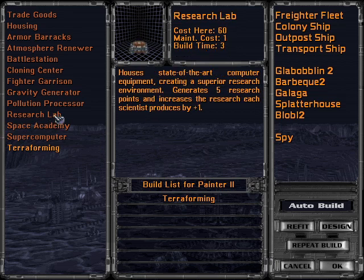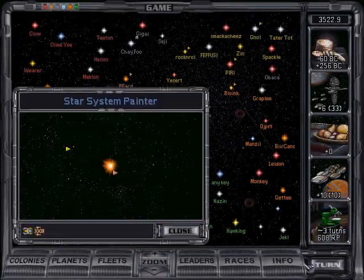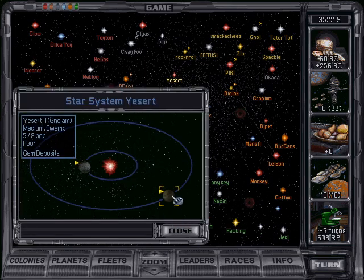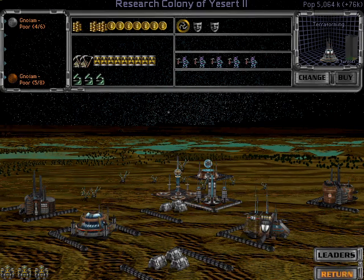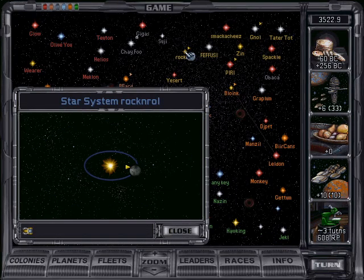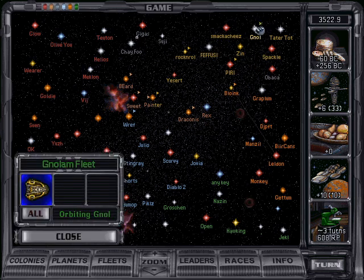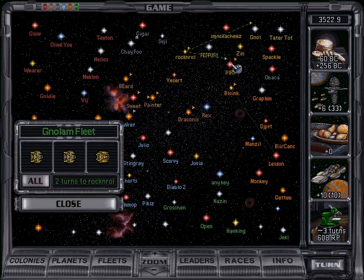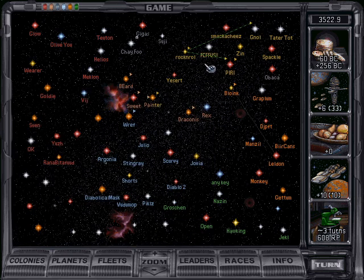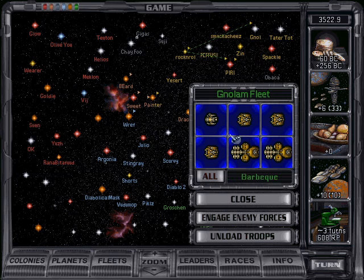Pollution processor — got enough people here. Everybody's terraforming, I hope. We can get here now. So we need to send some stuff over there. I think we're fine with what we have there. This place should be good — a starbase, you know. Man, I got some junk.